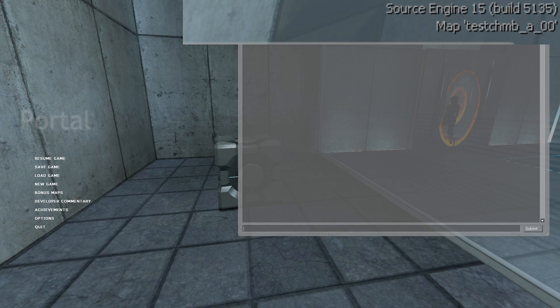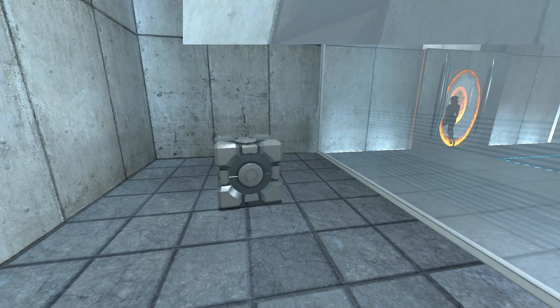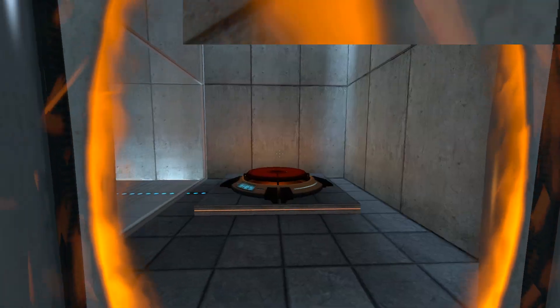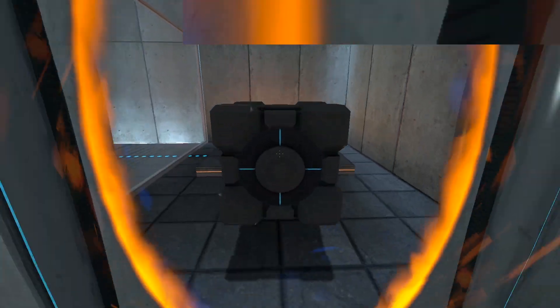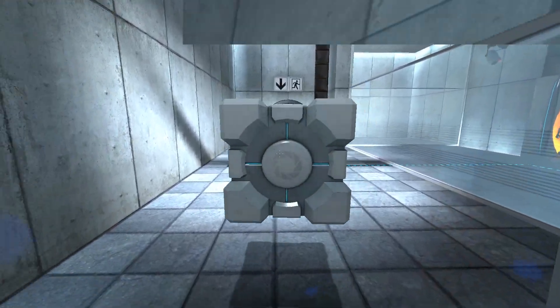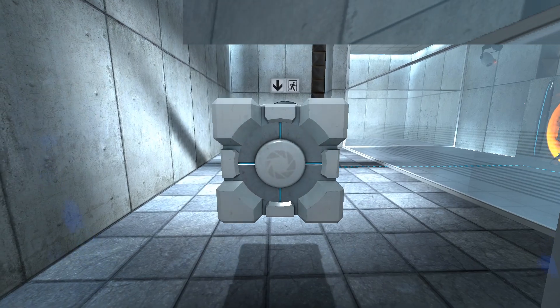Welcome to this portal rambling video. I'm just going to talk about one thing in detail for a really long time and not do any editing, so my thoughts might be a little bit scattered. I'm sure everyone's seen this before, where you hold the cube through the portal and then the portal changes and the cube reappears. I'm going to be talking about why entities teleport like this — why this glitch happens.